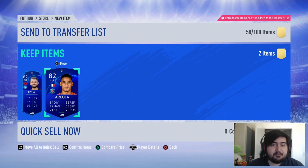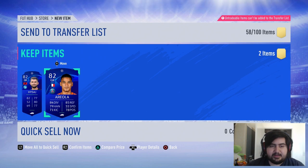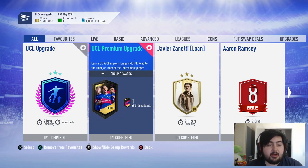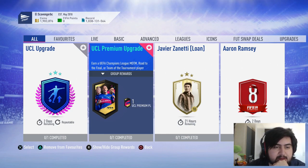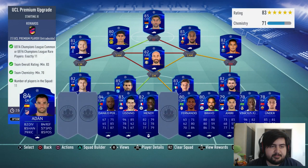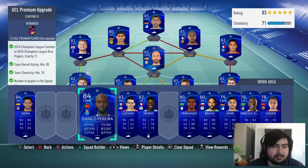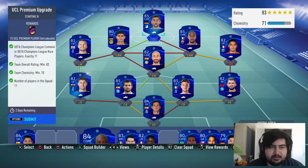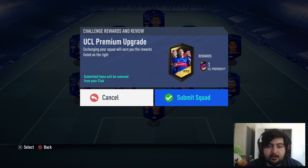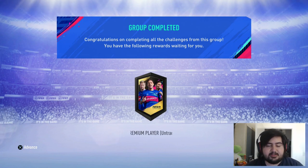I'm going to cut straight into the UCL premium upgrade — it's an 83 minimum squad. All right boys, we have the team ready. It is a UCL premium upgrade — earn a Champions League man of the match, road to the final, or team of the tournament player. We did swap one position from CDM to center mid. We only have to submit one 85 and one 84, the rest are 83s and 82s. I was thinking about submitting Danilo but moved the team around to make it fit perfectly. We saved an 84. I want to keep Mendy, Lozano, and Martial — those three UCL players for sure.